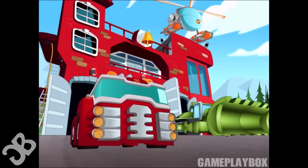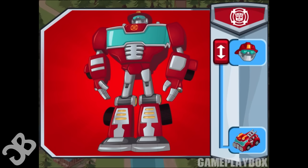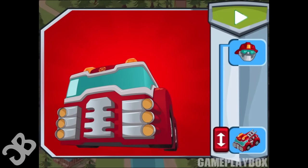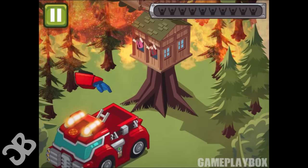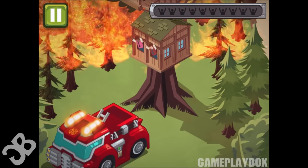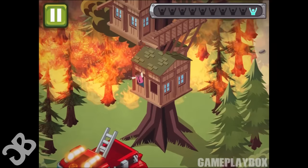Rescue Bots, roll to the rescue! There's a wildfire in the forest! There's hazards everywhere! Where should we go first? Slide the button down to change form! Go! We need to save everyone before the wildfire reaches them! Drag your ladder up to the people to save them! Keep going — there are still people in danger! Take care!